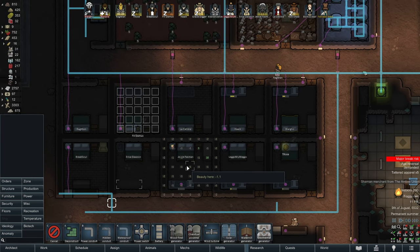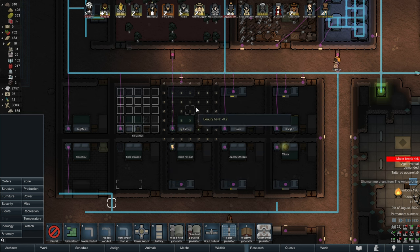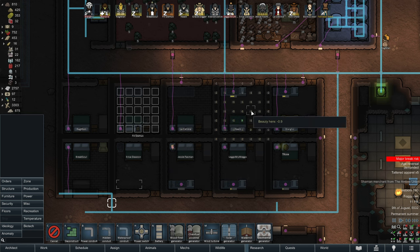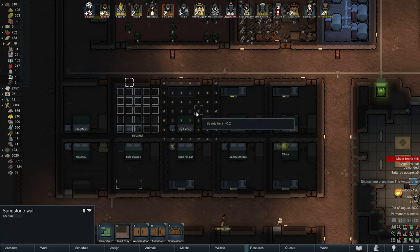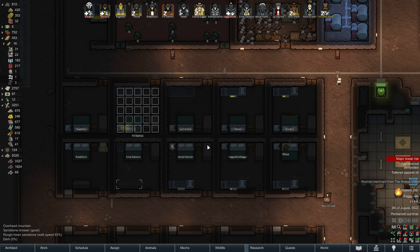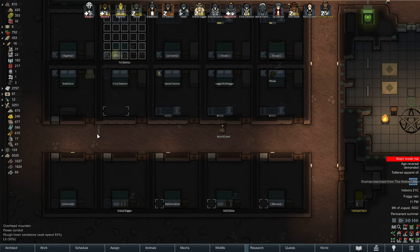The quality of the walls — because if you look at the beauty, look at that: minus two for each and every wall that is just rough stone. You want to dig that out and build some proper sandstone or smooth them out. Smoothing them out just takes forever. I really don't like it. So I might do that next.